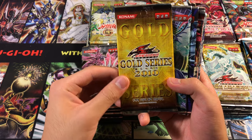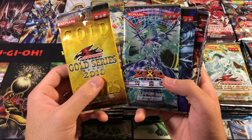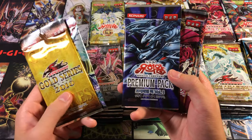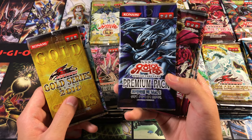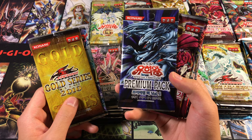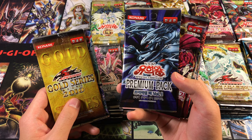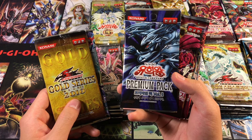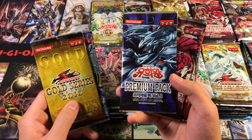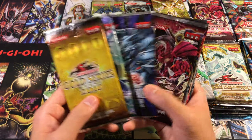We got Gold Series 2010, the second or maybe third year of Gold Series in OCG - a bit different from ours. Then Photon Shockwave, the first premium pack, which is a bit different. Normally premium packs have things from the manga or magazines, but in the very beginning of premium packs in Japan and likewise Korea, they had special promos of cards from the show and manga that hadn't made it out yet, so it's more like the traditional premium pack pattern. Pretty cool.